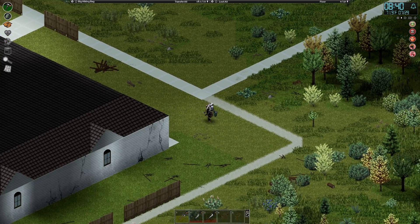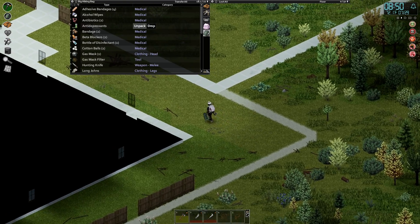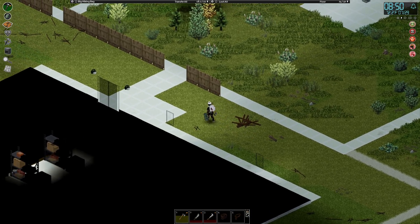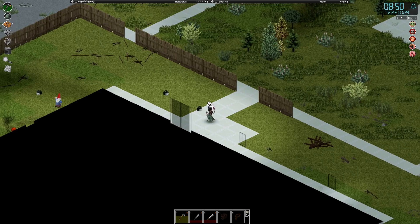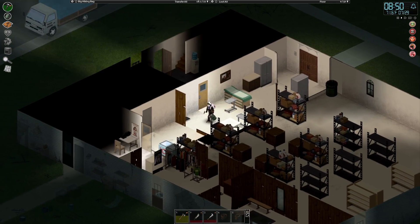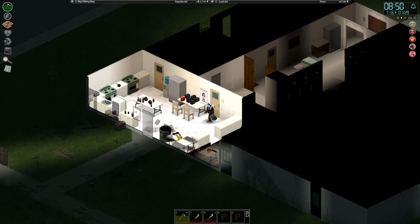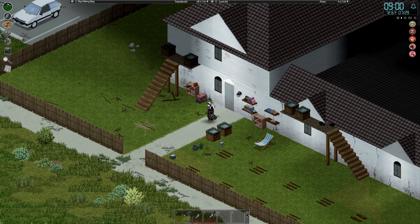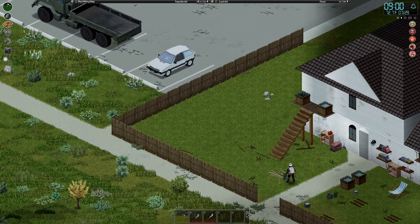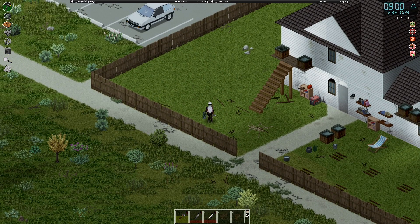Brad has come to an insurmountable problem: just the corner left to do and he's run out of nails. He found two more bags of loot from the military vehicle he left standing for several weeks, but no boxes of nails. Crazily, Brad has more boxes of shotgun shells than boxes of nails. Completion of the fence will have to wait for another day. At carpentry level six, Brad still can't build a good-looking fence.